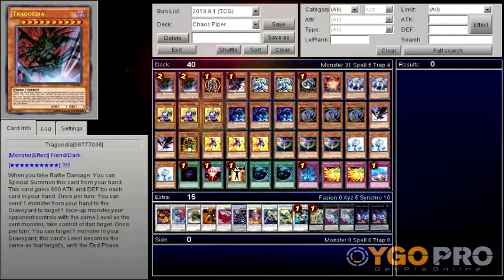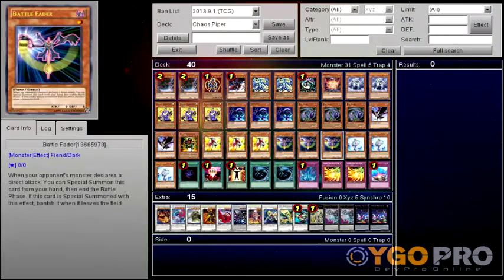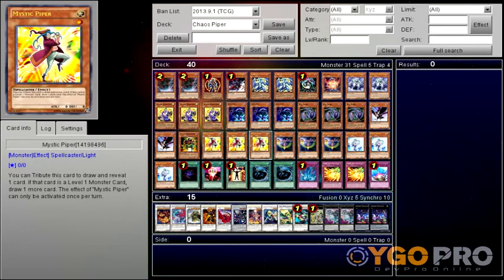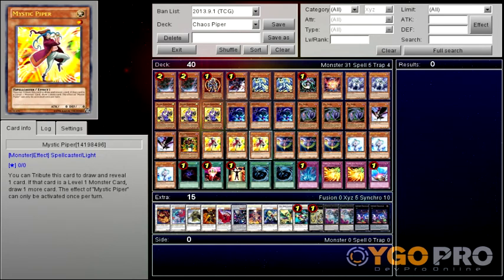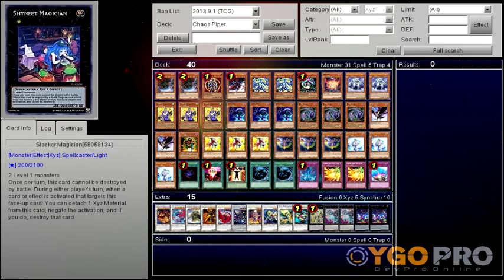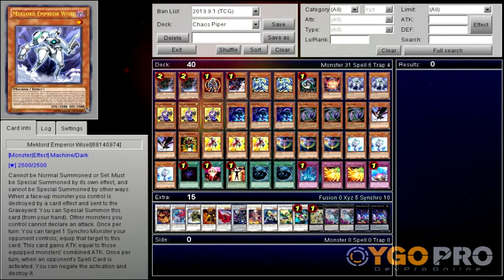The Chaos Piper deck is all about using Mystic Piper's effect with a deck that has half of its monsters comprising Level 1 monsters with really good effects. That way you can use that second effect to draw an extra card, abusing Mystic Piper's effect with the Level 1 Spirit monster to draw a ton of cards and gain hand advantage over your opponent. You use Tragoedia to boost his attack to high levels, or just use discard cards like Phoenix Windblast.